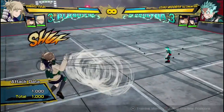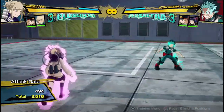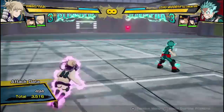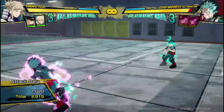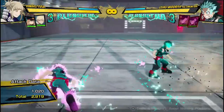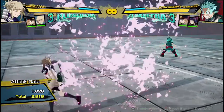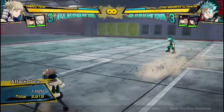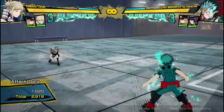Her Quirk 1 can be done in the air as well. What I've been talking about is basically its main use — it also does a decent amount of damage if all the needles hit, but the main use is that you can get the transform and turn into your opponent. That's her Quirk 1; it can be done in the air and on the ground.